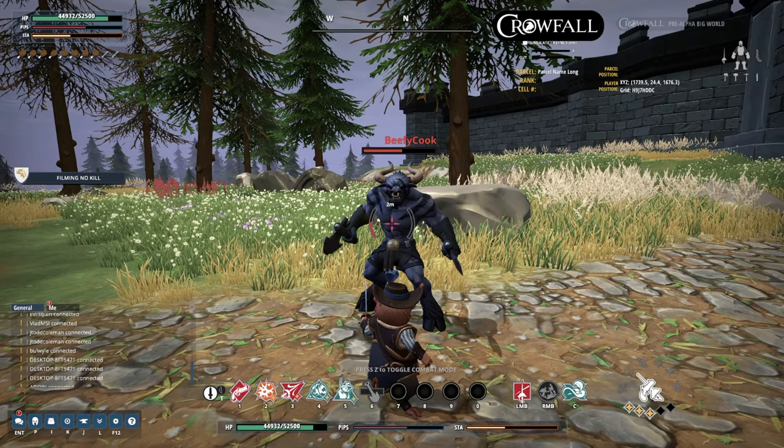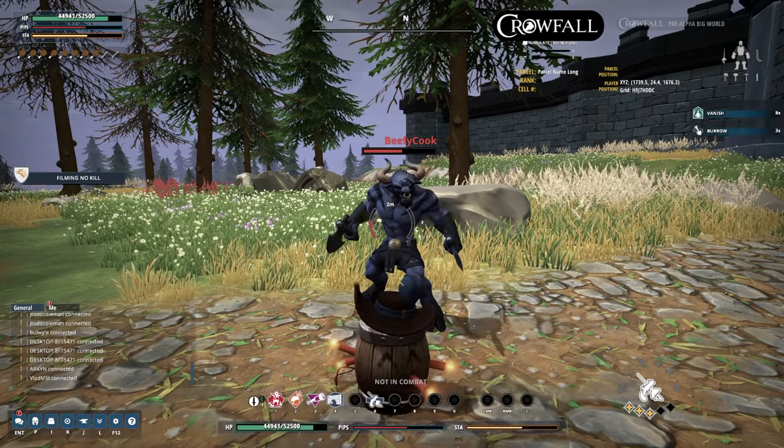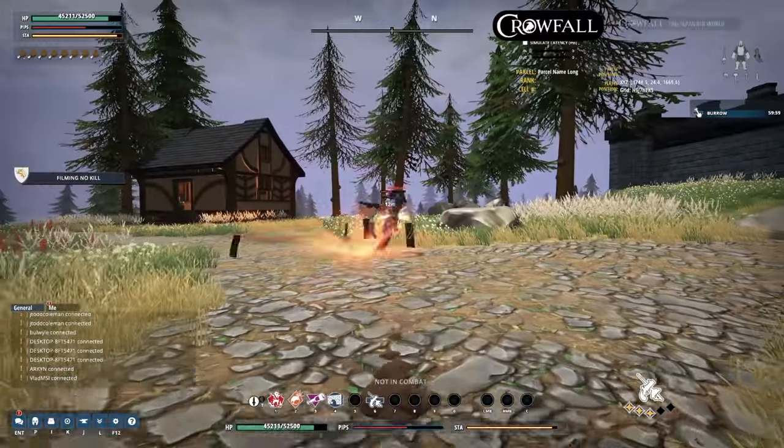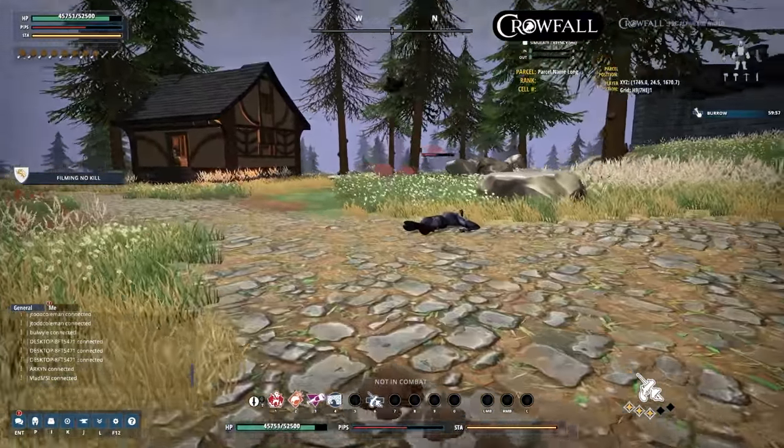Finally, the duelist's ultimate power called Vanish allows him to get into burrow mode from combat, and he leaves a little explosive decoy behind that will knock people down who stay by it.